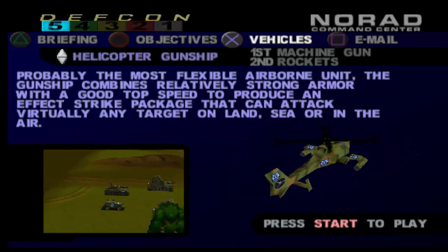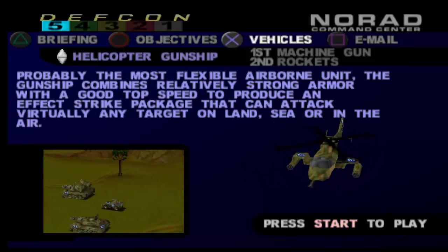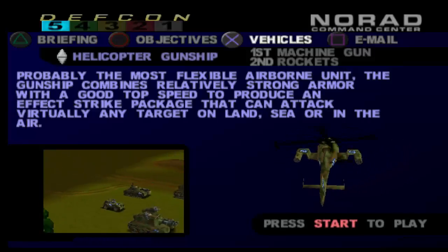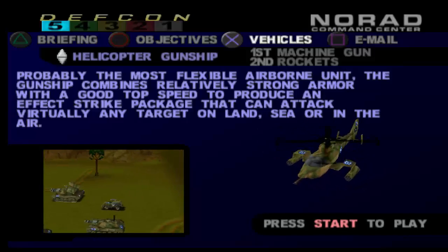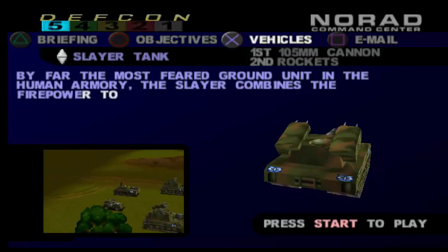Helicopter gunship — machine gun and rockets. Probably the most flexible airborne unit. The gunship combines relatively strong armor with a good top speed to produce an effective strike package that can attack virtually any target on land, sea, or in the air. It's not extremely powerful or anything, but it's fast, so it can be pretty useful.